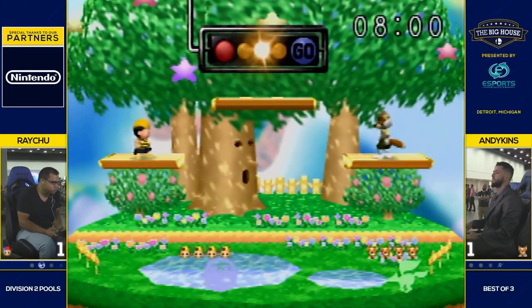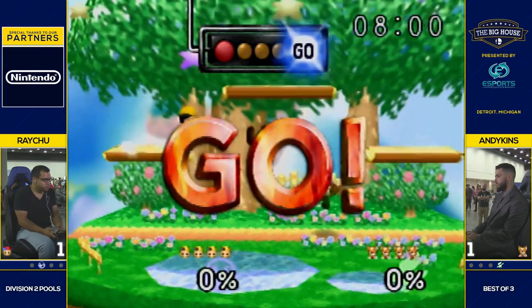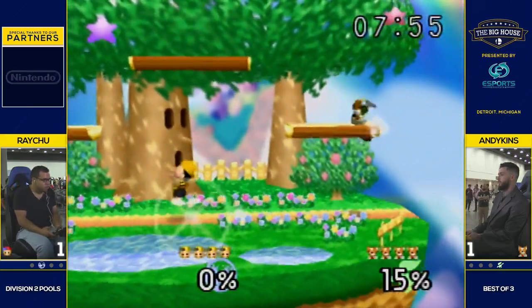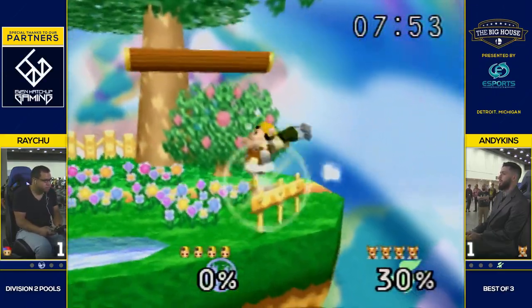They all seem just eager to help each other out. And like you said earlier, Andikens is even opting to learn a brand new character so that his entire community can learn how to play against it. Yeah, super nice guy, super nice community.